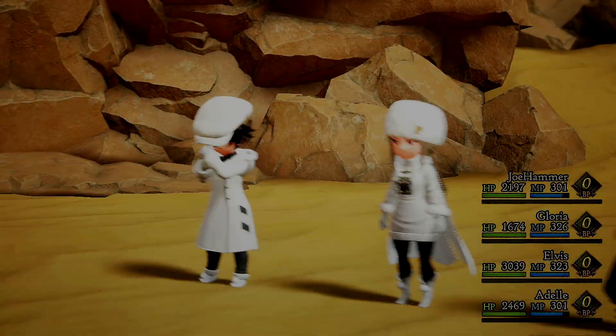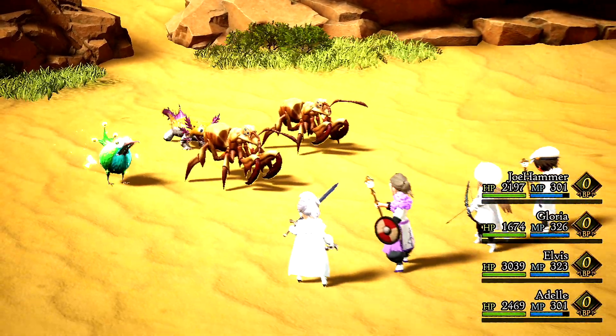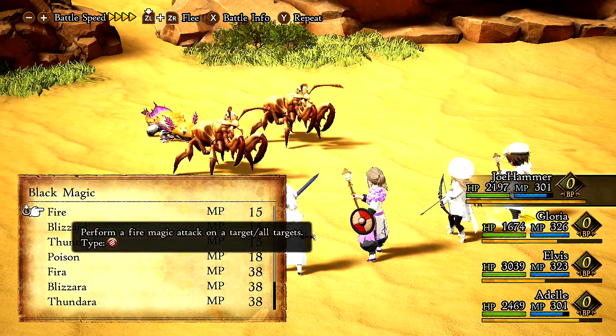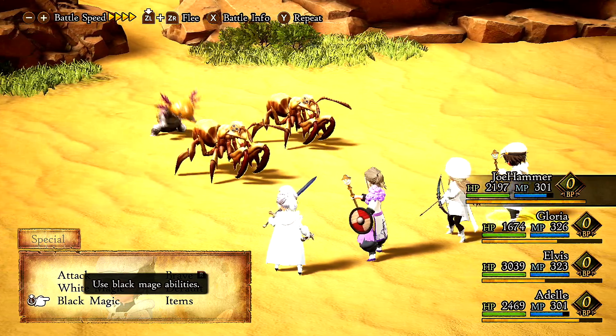So in the fight then, you are going to get between three and six enemies most of the time. When it's night time it is usually five or six; in the daytime you get less. With the birds, I wouldn't worry about them too much — I've yet to kill one. They seem to be weak to earth, but I haven't managed to kill one yet.